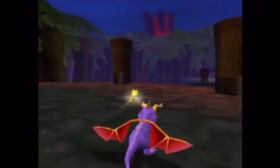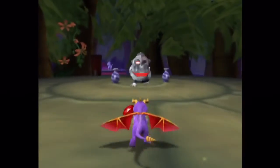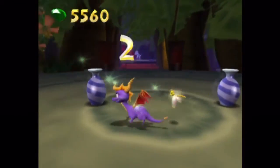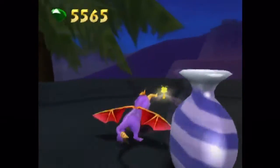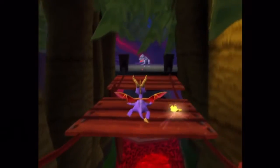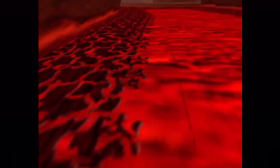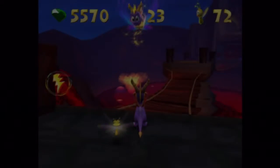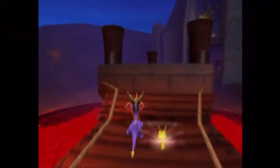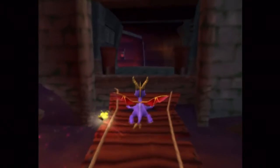Nothing back up on the pyramid or whatever. Whoa — not going down there till I know I can get back up. Or until I don't have a choice. Whoa, I turned into lava Spyro! That's a thing I didn't think was going to happen today — turned into a dragon made of lava.